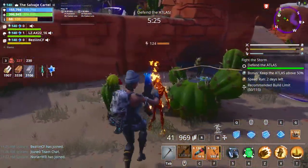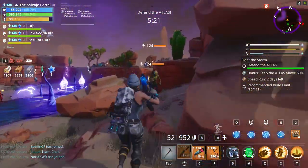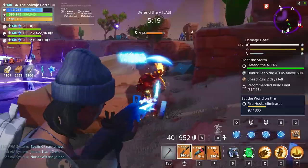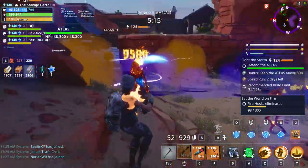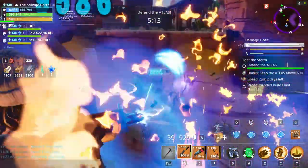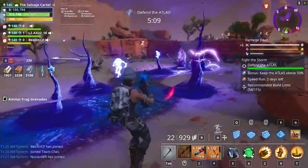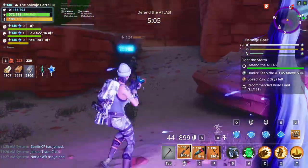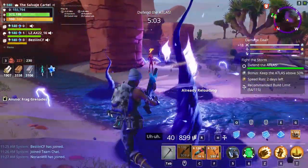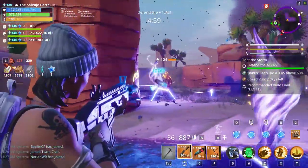If you are afraid of dying, run Survivalist Jonesy — you don't really need the extra Assault Rifle damage because your grenades are going to make up for it. But mastering Master Grenadier Ramirez and being a really destructive force of AoE damage — Area of Effect, by the way, if you don't know what AoE means — is really crucial to being effective and adding a lot of value to your team.